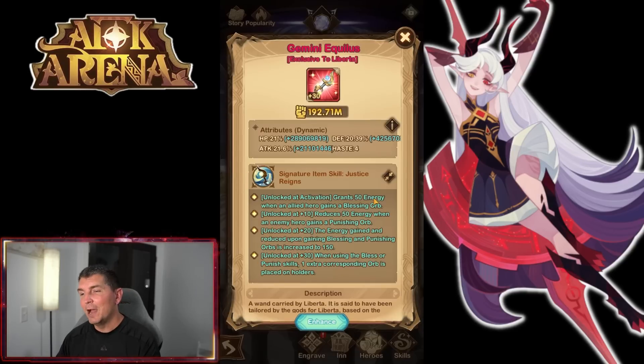He is really huge when it comes to energy regeneration. When you look at the twins, when you look at Halos, when you look at Ivan — heroes that possess an energy regeneration aspect — they are usually some of the breakout heroes in the S and S-plus tier because they are super effective. You can see he grants an energy orb, or the blessed orb grants energy, which goes up depending on how many you have out there. Energy gain and reduction upon gaining blessing and punishing orbs is increased to 150 — that is a massive energy increase, and also an energy decrease for the enemy.